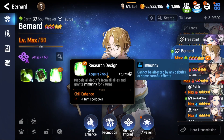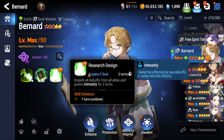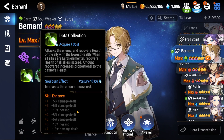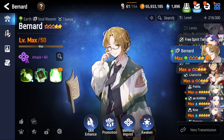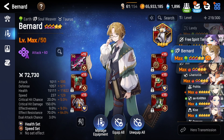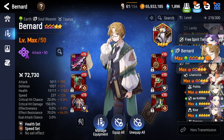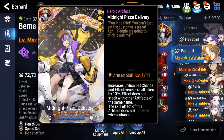For Bernard, all you really need is his S3 with minus 1 turn cooldown. This and Vivian will have immunity up pretty much the entire fight. You could skill enhance his S1 for healing, but it's pretty unnecessary. For gear, you just want to make him faster than Vivian so he cleanses all the debuffs at the start of the fight. Immunity set is ideal, but it's not really a big deal if you don't have it. Artifact can be any stat-boosting artifact, or you could use Idol's Cheer, or some sort of healing artifact if you really need it.